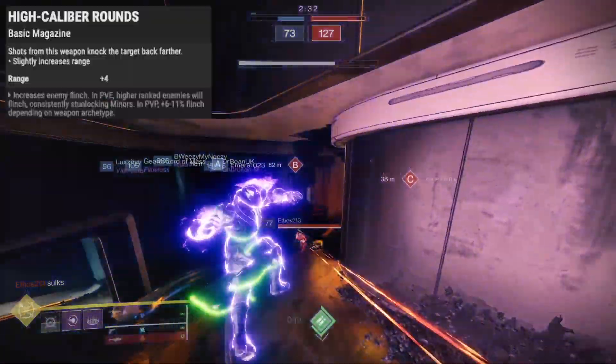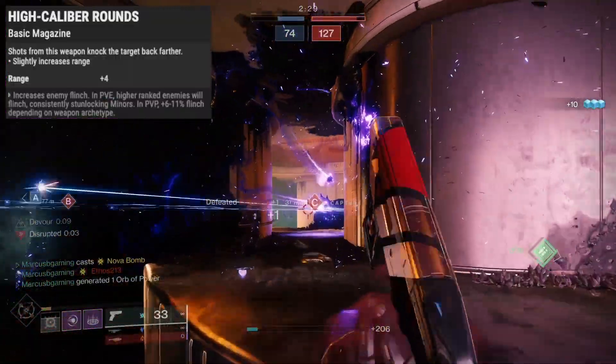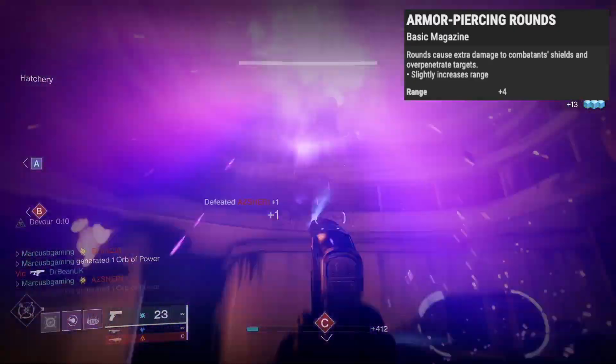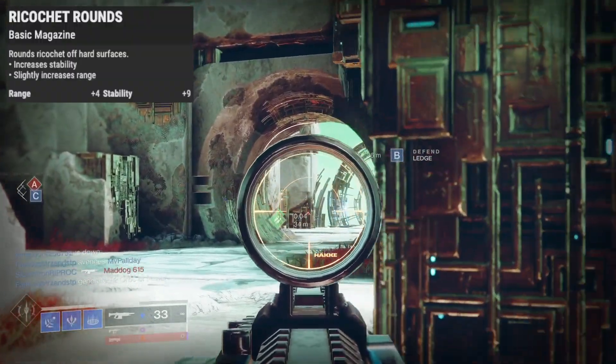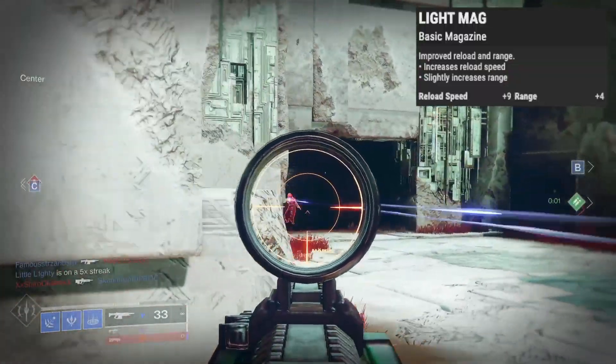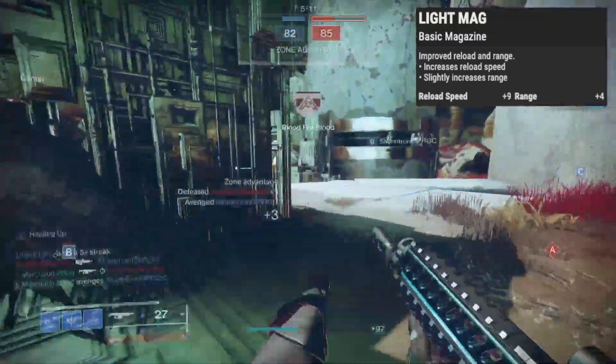In the mag slot, High Caliber Rounds add flinch and 5 range. Armor Piercing will do more shield damage, over-penetrate, and add 5 range. Ricochet Rounds bounce, have 5 more range, and 9 stability. And Light Mag reloads faster and has 5 more range.